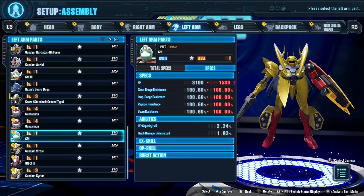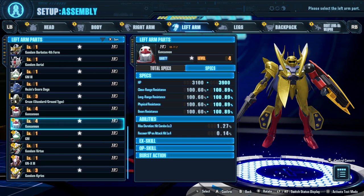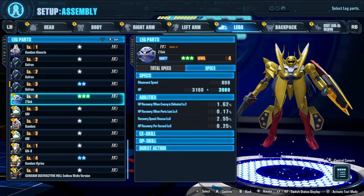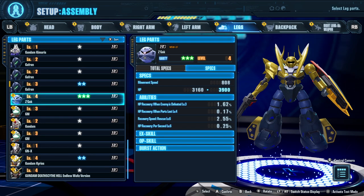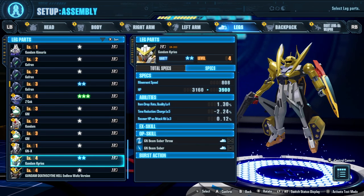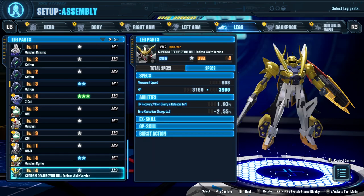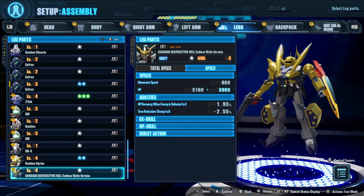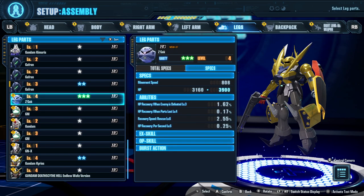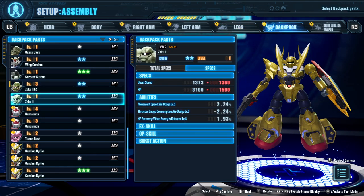For the left arm, we pick between two Gun Cannons — time reduction, charge level three, flinch guard, recovery speed, max duration, hit combo level three, and recover HP on attack hit at level four. Let's do that one. For legs, we're switching to Zagok legs — that's more than likely what we're going to do. We also have Gundam Kyrios with those big knees, GN beam saber throw and GN beam saber. We also have Gundam Deathscythe Hell Endless Waltz, but Zagok is rarity three with more abilities, so going with that.